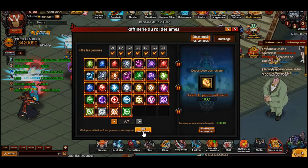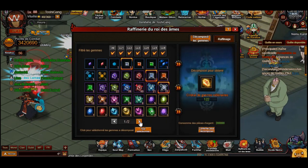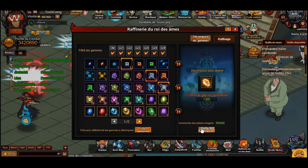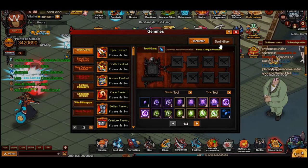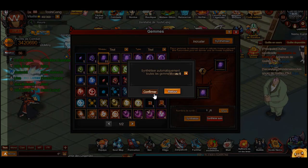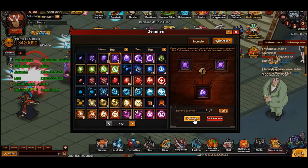I almost messed that up — I would have lost all my stones. Those dodge stones have no use for me. You could use them as a BP buffer if you wanted, but I don't really care for dodge right now — maybe later down the line.